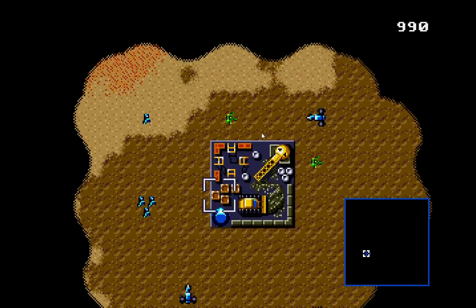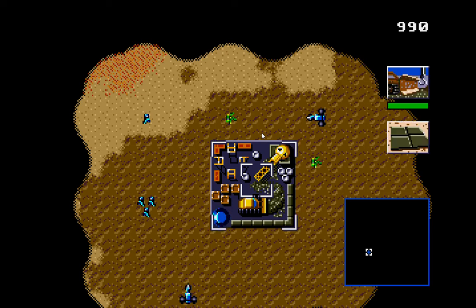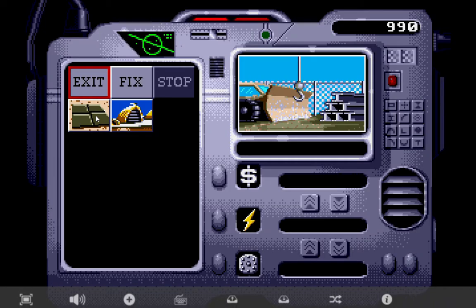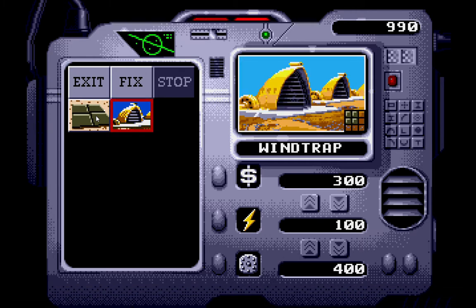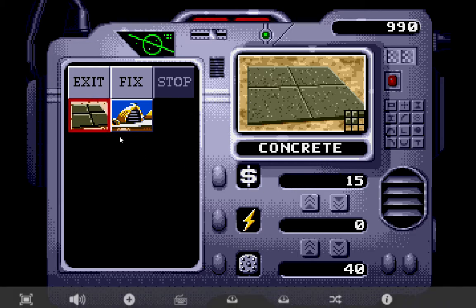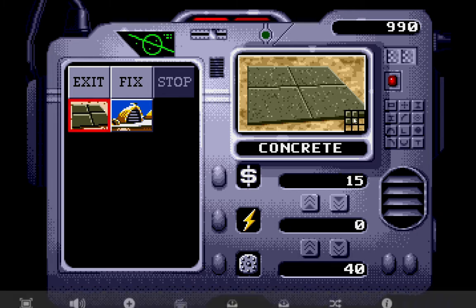So the first thing we have to do is start building things. We're going to select our construction yard. The construction yard icon comes up and the green bar tells me its damage or health. Below that is the icon for the current build, which is a concrete slab. If I click into the construction yard, it gives me all the buildings available — one is concrete, the other is a wind trap. We can see the dollar amount of the concrete: 15 credits. The power it's using or producing is zero, and it has a health of 40. Also there's a little diagram, a three by three grid, which tells me the size that the concrete slab will be, and it's a two by two.